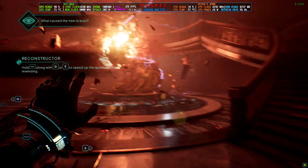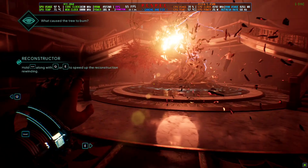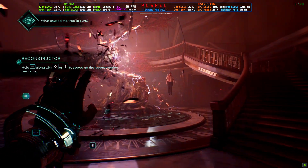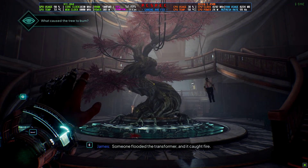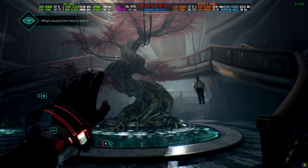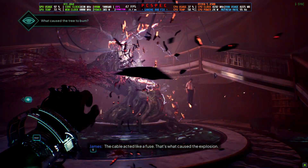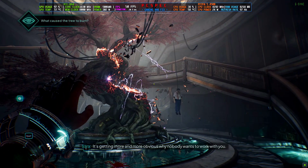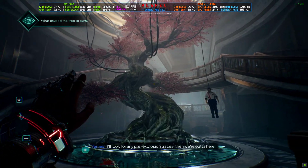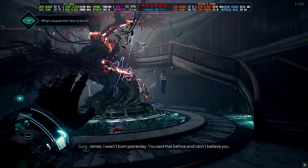Hey everyone, welcome back to the channel — welcome back to another FSR3 video. Today we are back with Nobody Wants to Die. This is an Unreal Engine 5.3 game. If you don't know about this game, you can watch the gameplay video I previously posted on the channel two to three days ago, where you play as a detective who can manipulate time, go back and forth in time, and investigate cases.